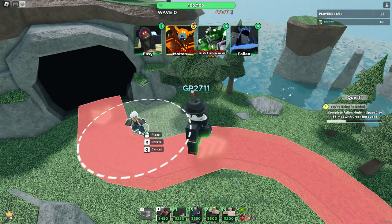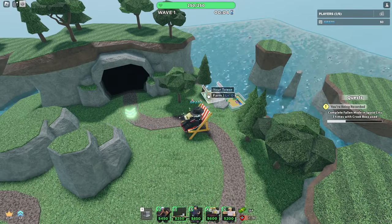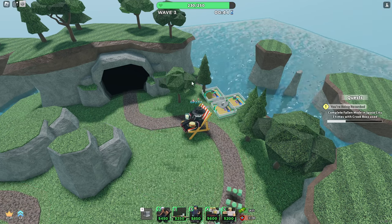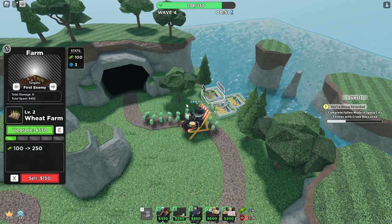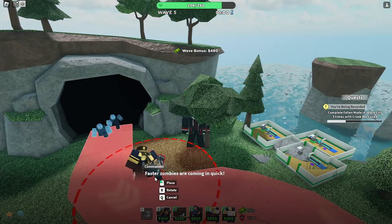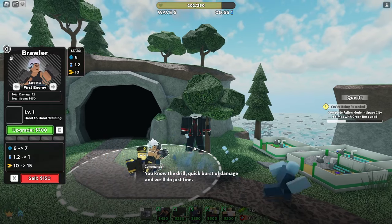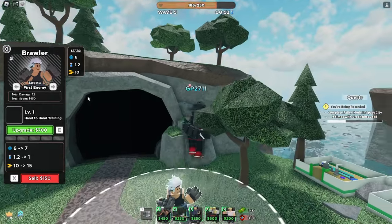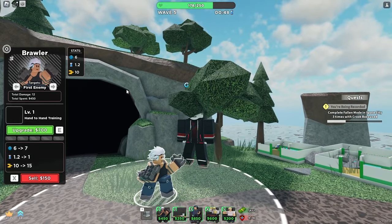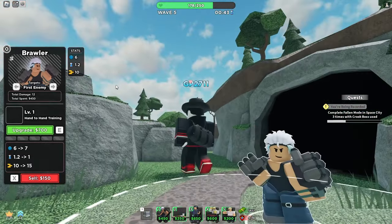Okay, so now I'm going to place my first Brawler right here. Let's see what he does. Wow, he does a lot of damage — 10 damage every 1.2 seconds? Dang. But he attacks pretty slowly. He automatically has lead detection, which would be pretty good for hardcore, I think.